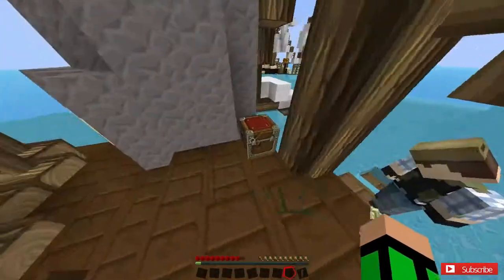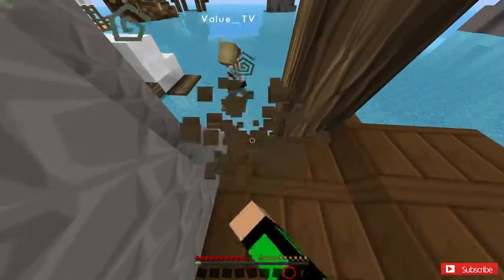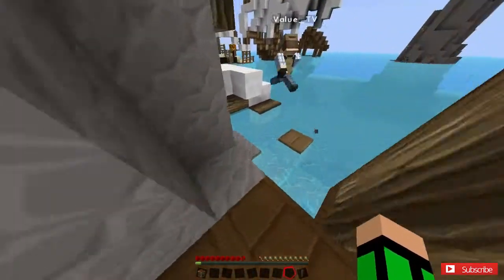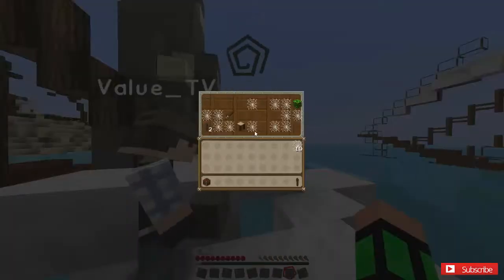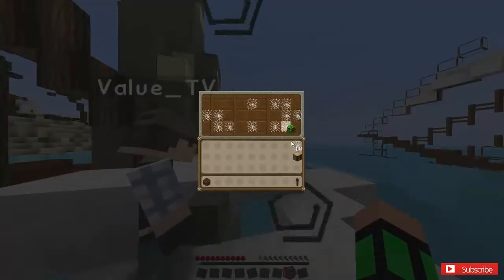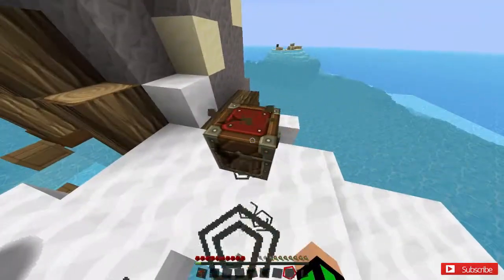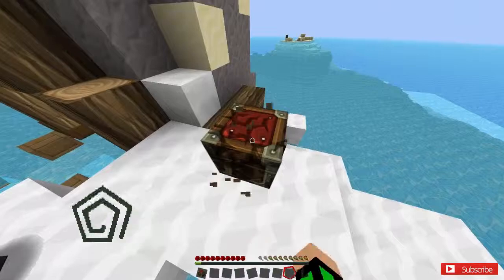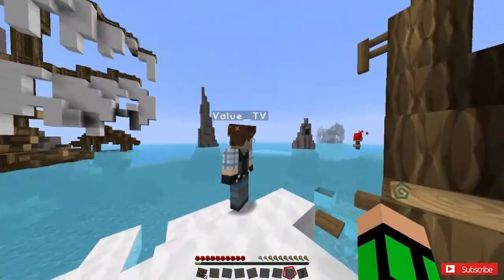I'm gonna take these cobwebs. I just found some arrows, I'm gonna take the chest. There's a chest over here as well — it's got a helmet, two cobblestone, two torches, and a wooden sword. Yeah, I'm grabbing all the chests.